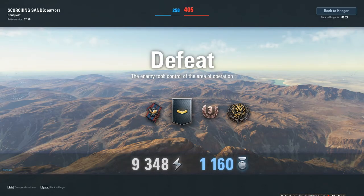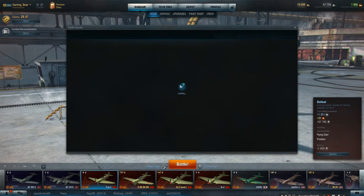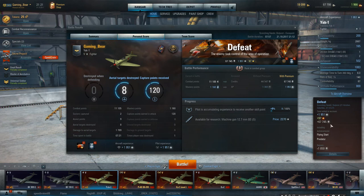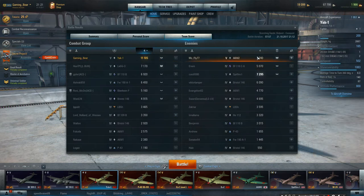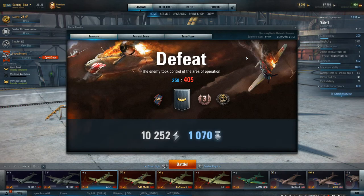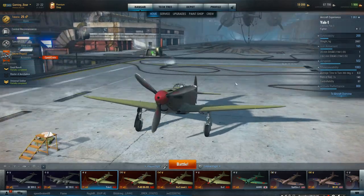11,000 points — wow! For a bog-standard, almost bog-standard plane — it is definitely a predator. Let's see how much we made: 1,900 experience, 67,000 credits. Top out of everybody in the game. Very, very good — very, very good plane. One of the best planes I have played, and that's saying a lot. Tier for tier, it is one of the best planes I've played.